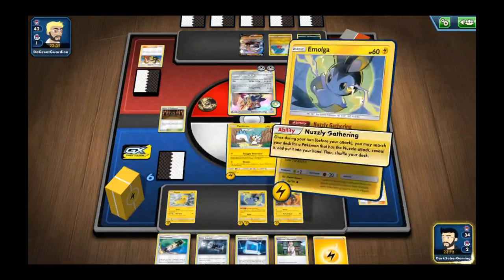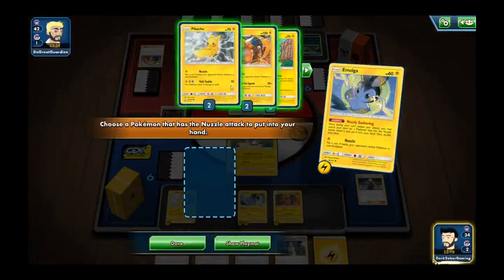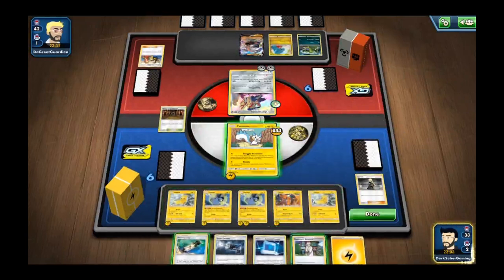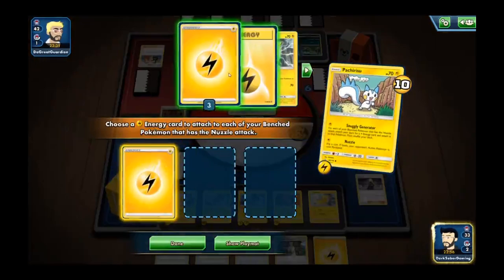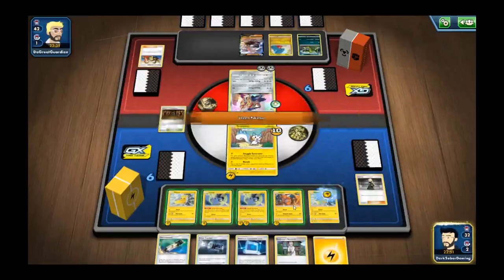Search once more and let's fill up our board — grab a Pikachu, go for another Snuggly Generator, and grab the rest of our energies out of the deck and attach away.